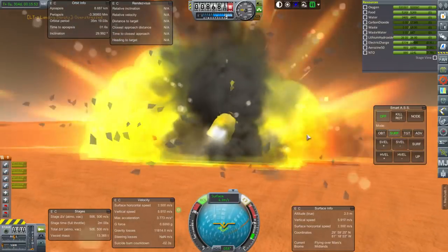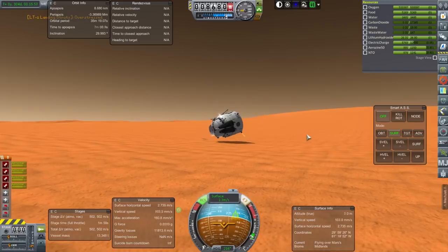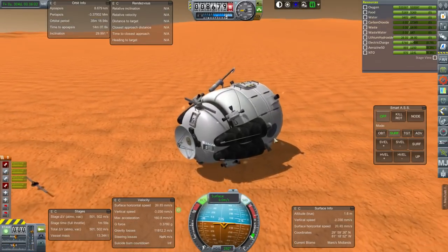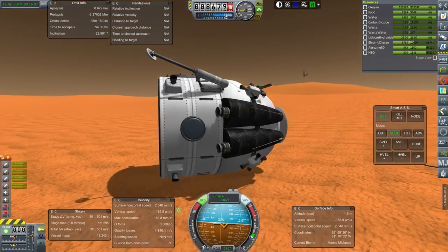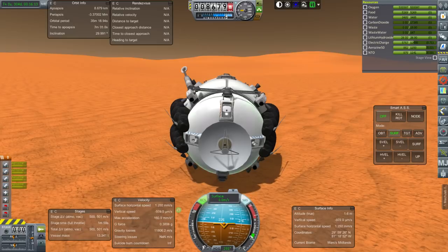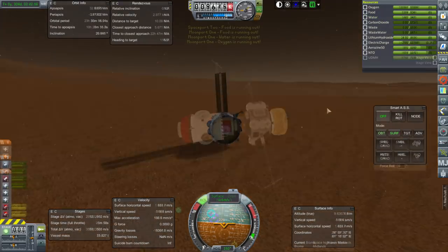It's gone sideways as usual. Well, I could work on the landings. We don't have magical reaction wheels to get this upright again. Will it repower itself if I extend this solar panel? Even like this it's not recharging, so it's not a good base.